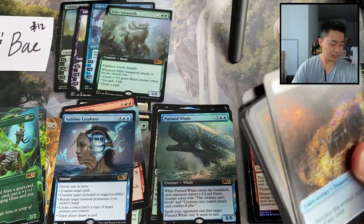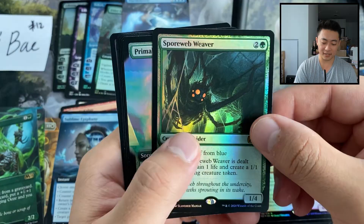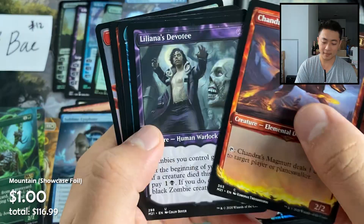We haven't seen a mythic since the first two packs — it's crazy. Got another showcase island here, Discontinuity — nice mythic — and a Spore Web Weaver and a Primal Might, shiny glory. Magma Devotee, Teferi's Ageless Insight.